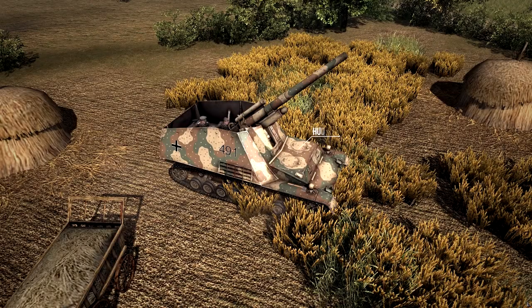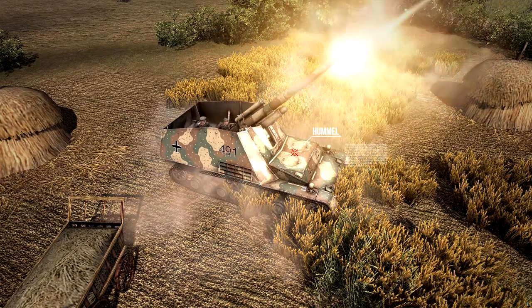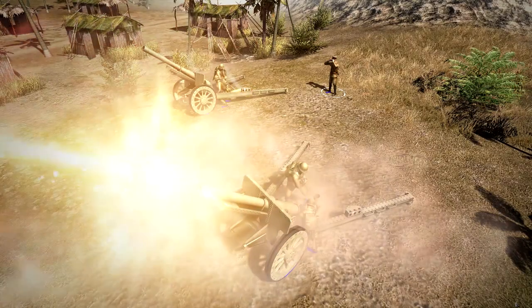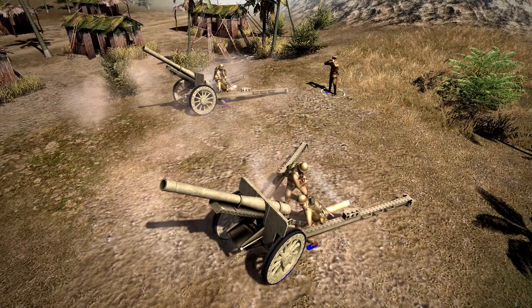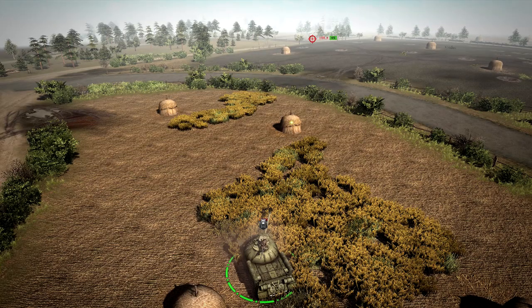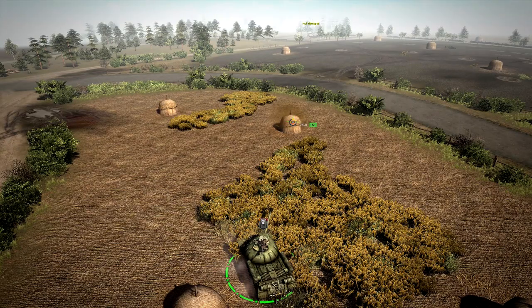Never buy howitzer-type guns. Now, I know you might be questioning what I'm saying, but artillery is pretty useless. Here's one of the many ways you can kill enemy artillery — it's called far shooting. If you just aim at the target, then aim at the green dot on the object in front of you or in between you and the target, the shell will go through and kill your enemy. It's really effective, and I don't think a lot of people know about that.